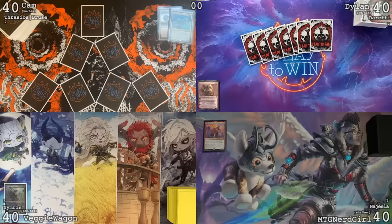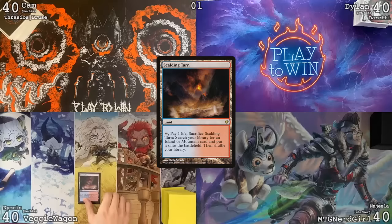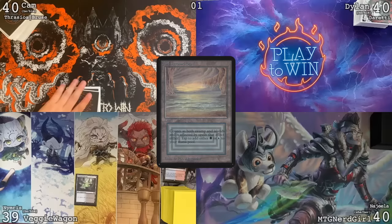I got a second seven that I will keep. I will keep this six. I will draw — beautiful. Play a Scalding Tarn and crack it, go to 39, and Underground Sea. I will pass.